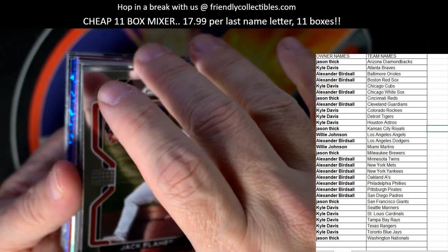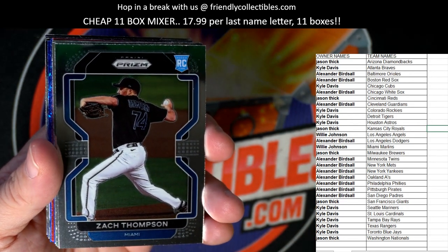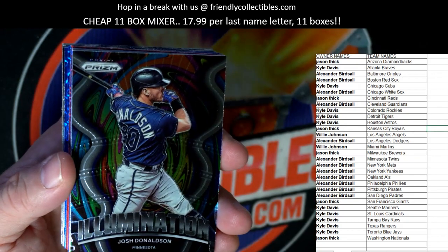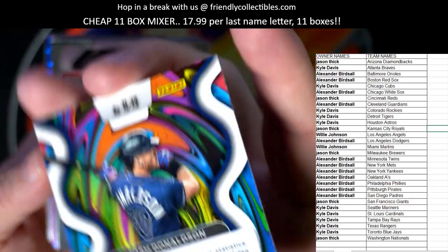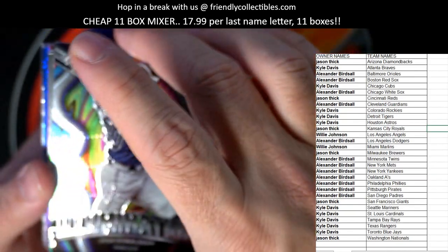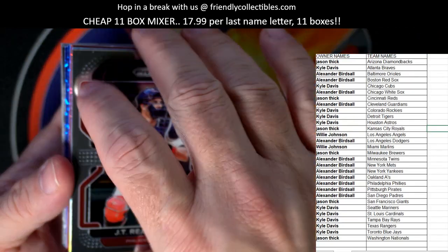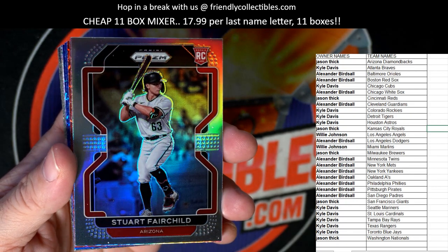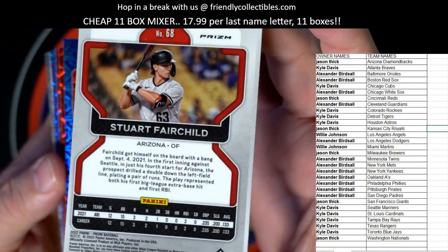Jack Flaherty — St. Louis. Zach Thompson rookie — Miami Marlins, that's Willie J coming your way. Alec Manoa. Josh Donaldson — Minnesota Twins, Birdman coming out to you, nice Josh Donaldson there. JT Romulo. Stuart Fairchild rookie card — Arizona Diamondbacks refractor. Jason T, that is a Prism coming out to you.